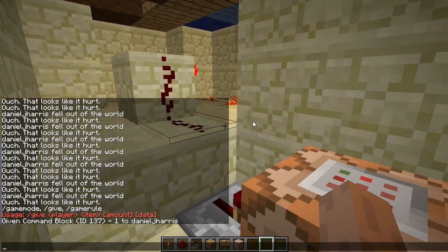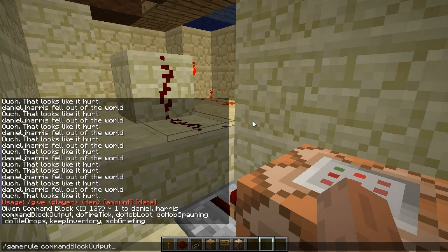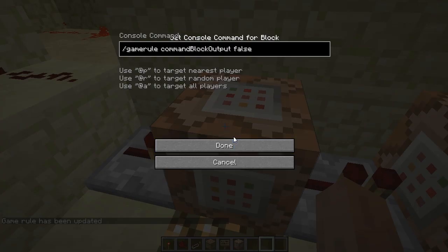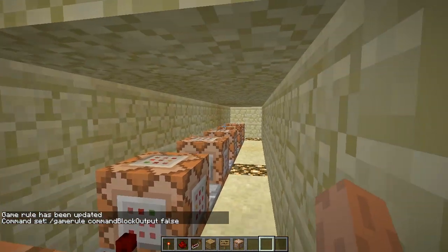So the first one I'm going to do is a game rule, and it's going to be command block output — which means, do you want the command block to tell you what it's doing? Now you do want it for the forward slash say command, but you don't want it printing 'this command block is telling you blah blah blah' and then what it told you underneath. So basically, this is an optional thing I just like to put in there because it makes a bit more sense. And then you write your say command.